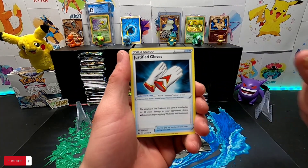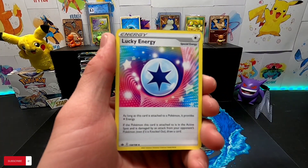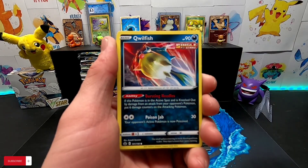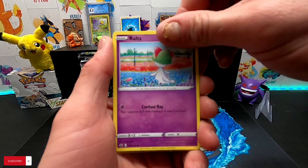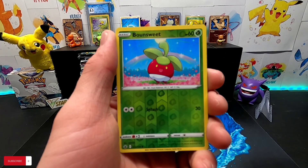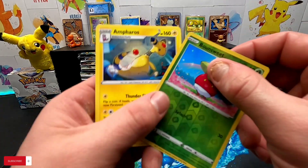We got a Fighting Energy, Justified Gloves, Lucky Energy, Porygon 2, Castform, Goldfish, Ralts, Haircross, Castform Sunny Form, Bound Sweet reverse, and Ampharos.